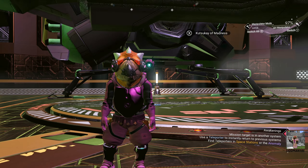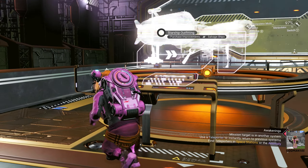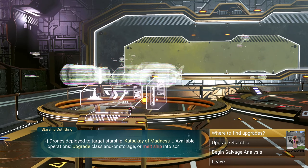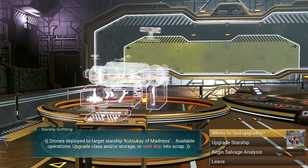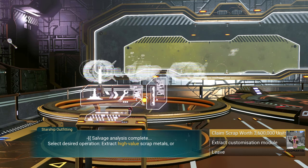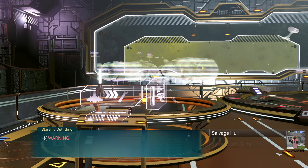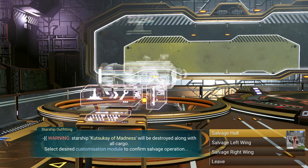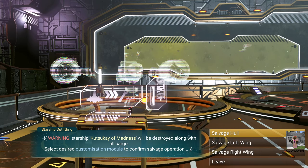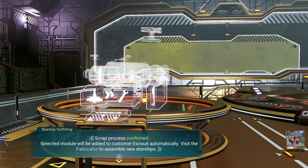Let's scrap the explorer — one of the three ship classes we can salvage for parts. Select 'Begin Salvage Analysis.' We don't want to claim the scrap — we want to extract customizable modules. You can extract the hull, the left wing, or the right wing. Let's get the hull from this one. Done — this gives us the component we requested, but you only get one component per ship.